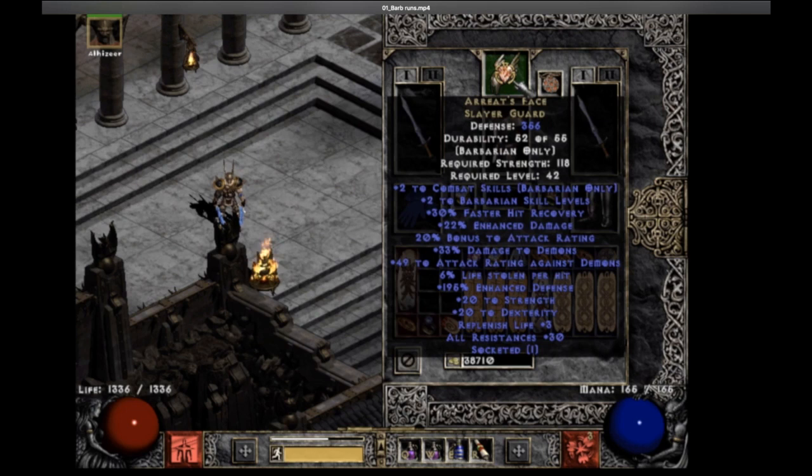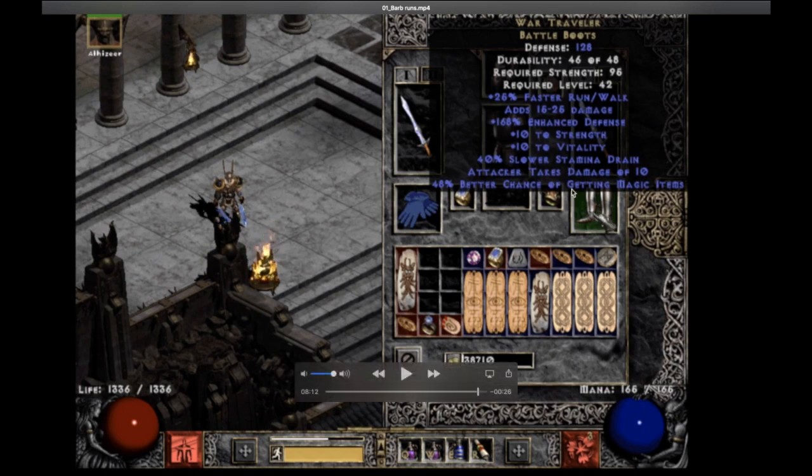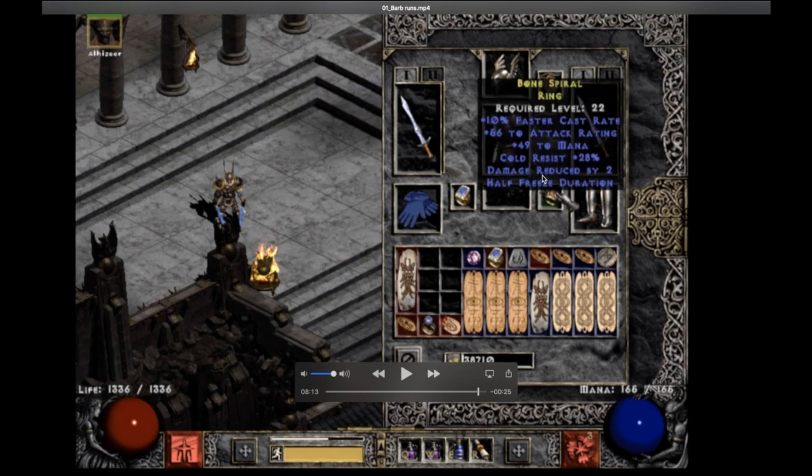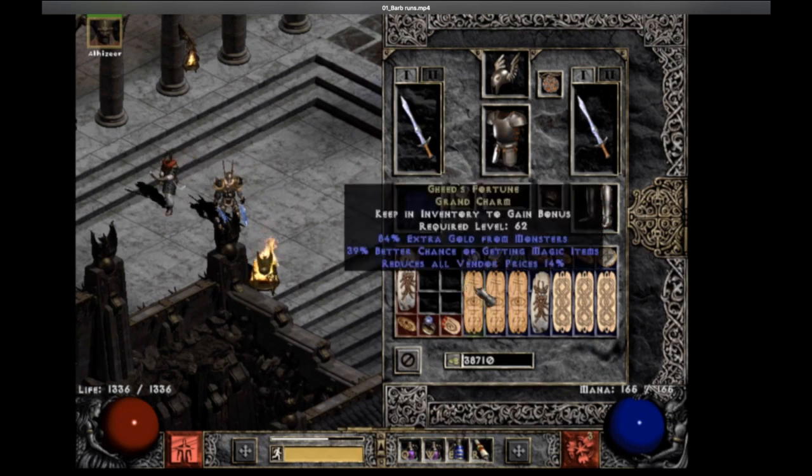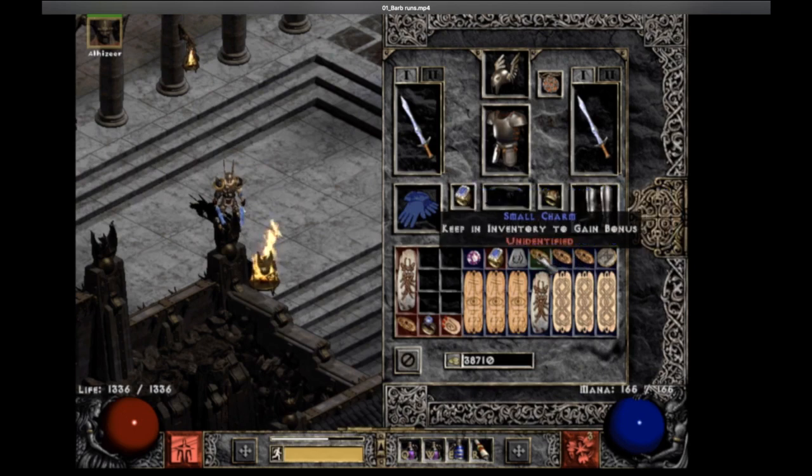Instead of Arreat's I could use Guillaume's Face and I might try that actually — I would need to take care of resists mostly and respec because I need the 20 Dex from Arreat's right now to wear these greaves. But I might fool around with Guillaume's. Some gear reshuffle would be required but might be worth it. High Lords, Enigma, War Traveler — Gores is obviously an option but the 15 to 25 damage and the magic find is very helpful so I'd rather stick to those. The half freeze duration ring is really a neat tweak — it helps a lot with stone skin bosses and physical immunes.